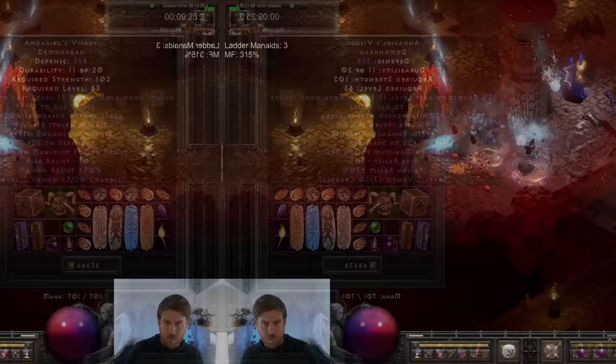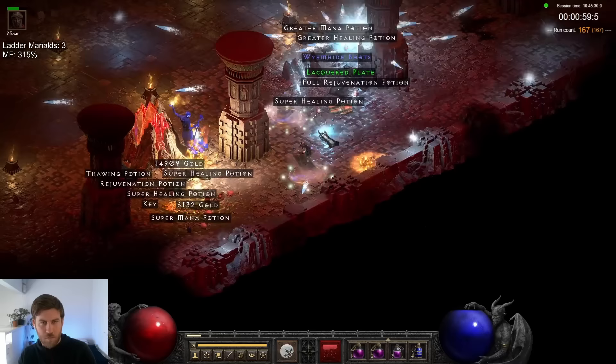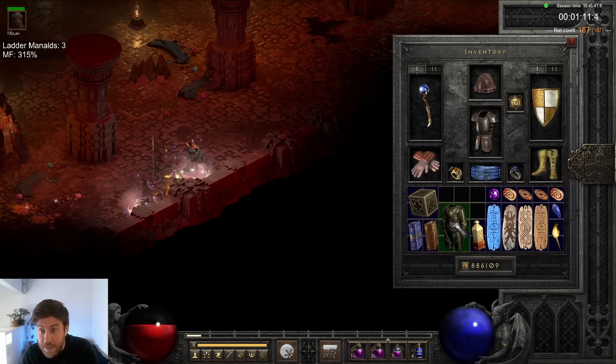On run 167, I found an amazing set item — Tal's Armour! That's such high defence! That's three off perfect — 938!